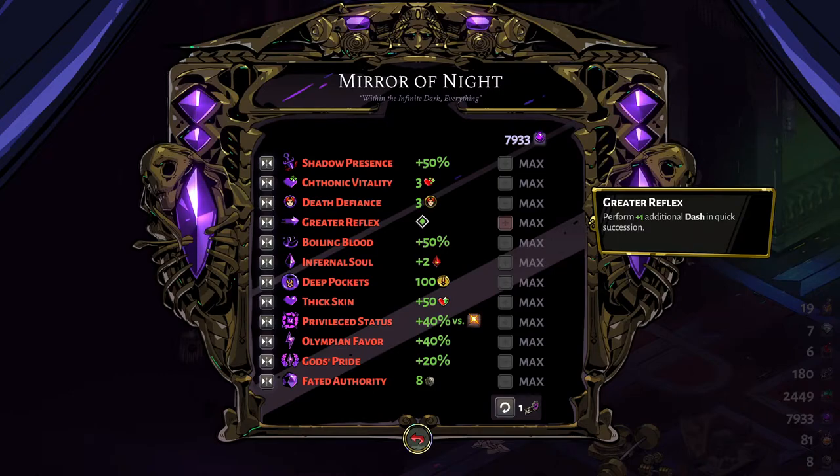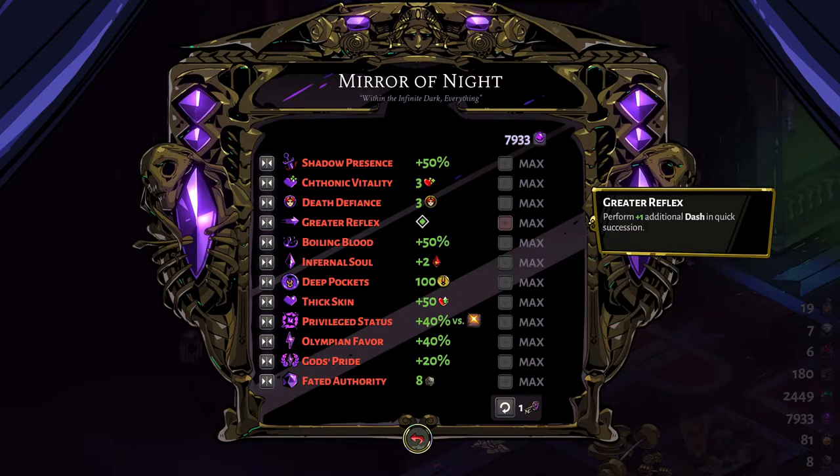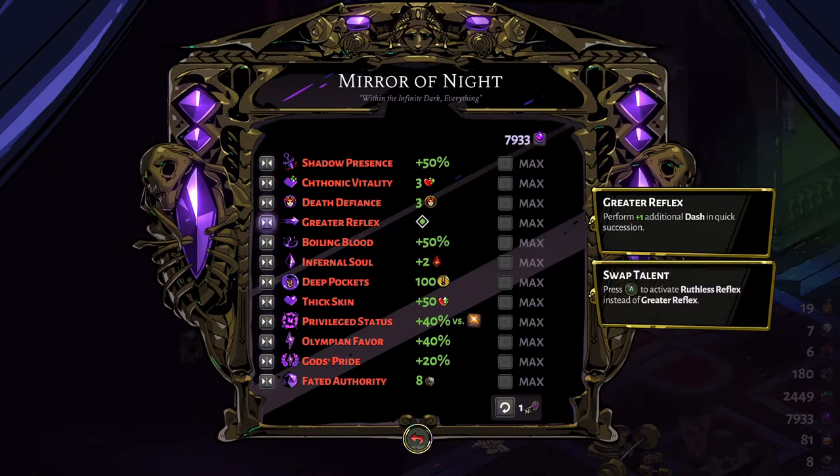Dashing in Hades is crucial to fighting bosses, to escaping death, to escaping damage from enemies, and to being more effective overall in your gameplay. Two dashes works wonders in your builds and you'll learn to use them pretty quickly instead of just having one.